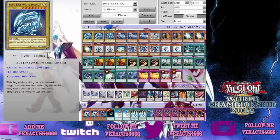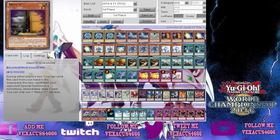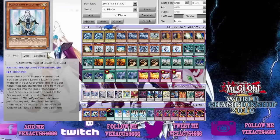He plays three Blue-Eyes White Dragons, three Blue-Eyes Alternative Dragon, one Dragon Spirit of White, two Max C's, three The White Stone of Ancients, and two Master Eyes of Blue.